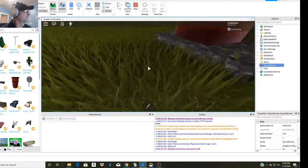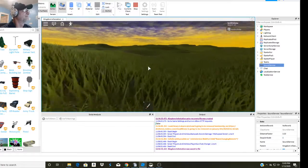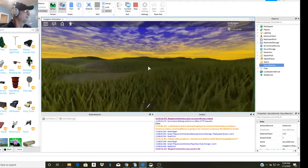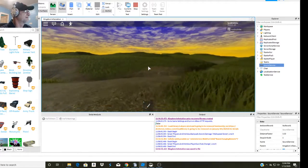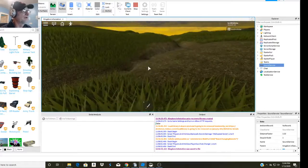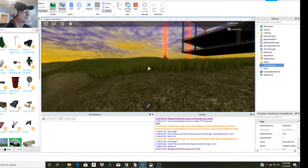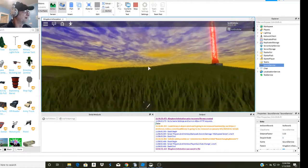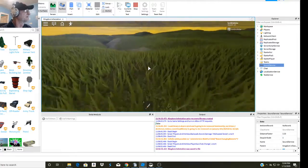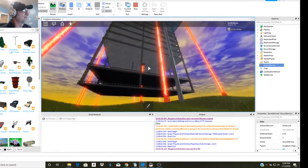Let's go down and take a look at the grass — I really love this effect. Rolling hills, just a beautiful effect. It'd be nice if we could make the grass a little bit taller, but you can shade it two different colors, which is really cool. I'm not going to do that though — I like it just the way it is.